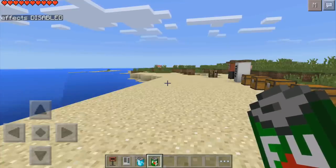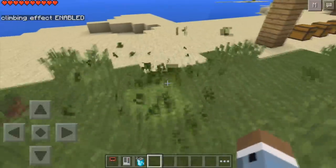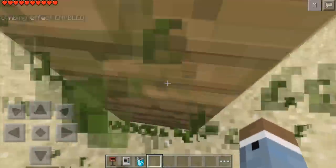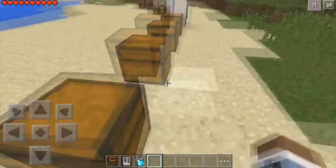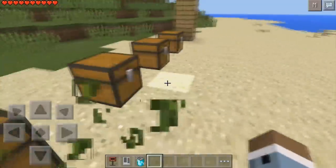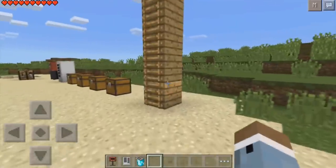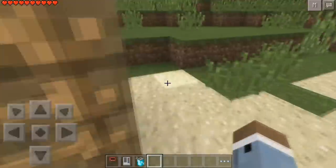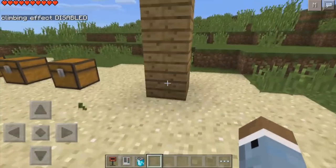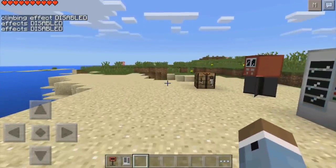The last effect is F-Up, and this one just doesn't make sense to me. It gives you a climbing effect, but really what it does is make you look like you're throwing up everywhere. I can't seem to get the climbing to work — I just jump on the side of blocks. Hopefully this can be fixed in the future. The green trail is pretty cool though; it looks like you're dropping seaweed or something. It will also destroy this ladder, as you can see, but the climbing effect isn't really working.